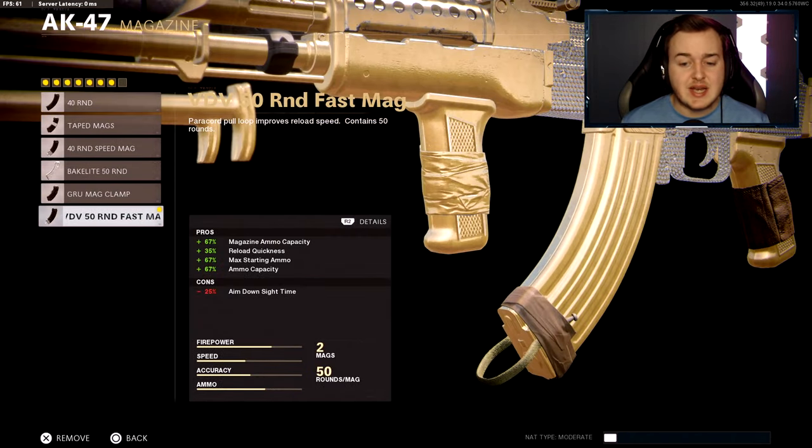The magazine size is completely up to you, but I'm running the VDV 50-round fast mag. That's gonna help with ammo capacity, reload quickness, starting ammo, and overall ammo capacity. You'll have more ammo in reserve, reload quicker, start with more ammo, and hold up to 50 shots in the magazine while firing — so you can be as aggressive as you want.